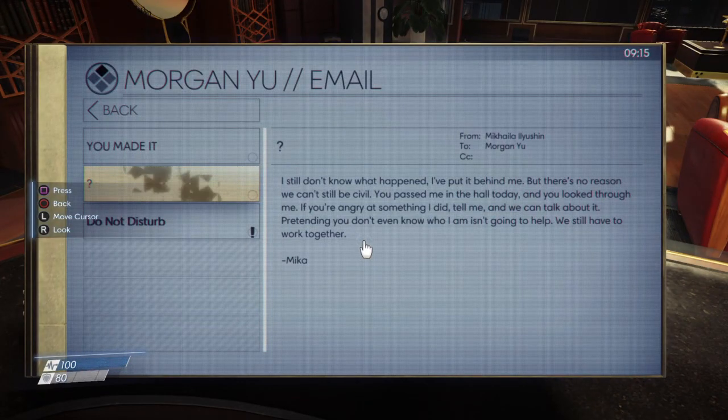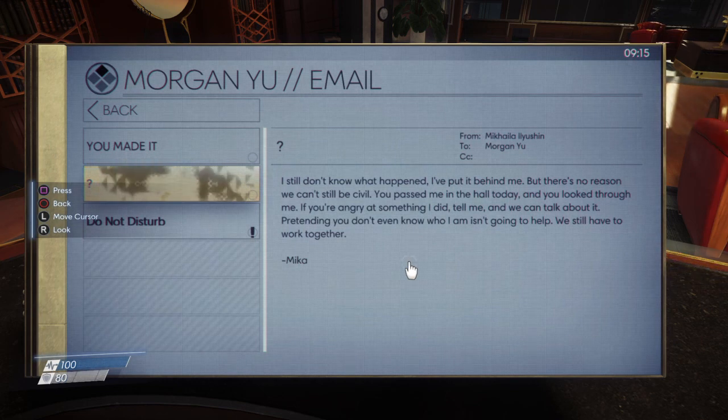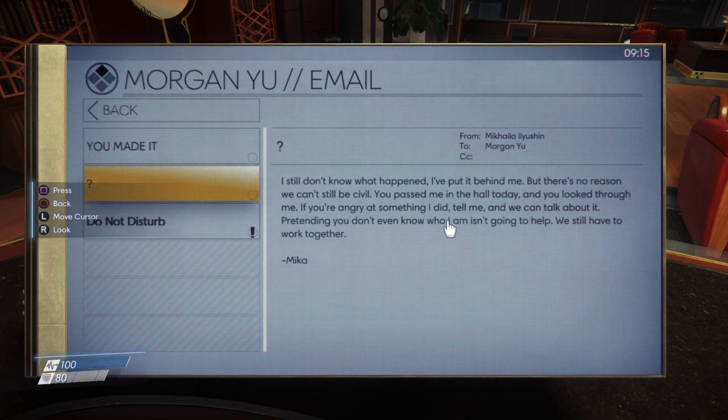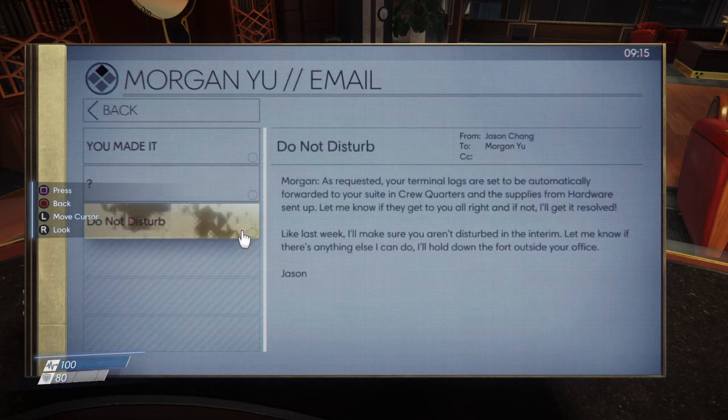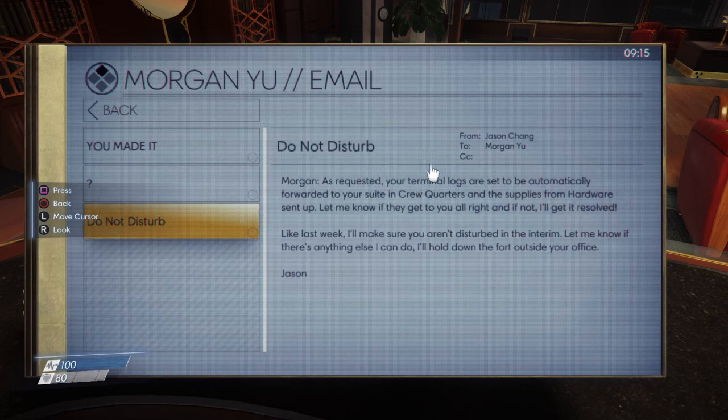This is from Mika. 'I still don't know what happened. I put it behind me, but there's no reason we can't still be civil. You passed me in the hallway and you looked through me. If you're angry at something I did, tell me and we can talk about it. Pretending you don't even know who I am isn't going to help — we still have to work together. Mika.' Okay, I guess they had something going on and got mad at each other. But he's also losing his memory, so maybe she doesn't understand what's happening to him with the Neuromod stuff. From Jason to Morgan: 'Do not disturb Morgan. As requested, your terminal locks are set to be automatically forwarded to your suite and crew quarters. Let me know if they get to you alright, and if not I'll get it resolved. I'll make sure you aren't disturbed in the interim.'